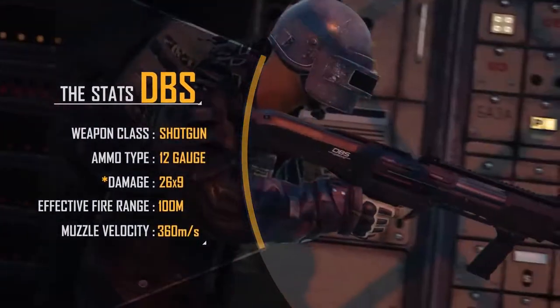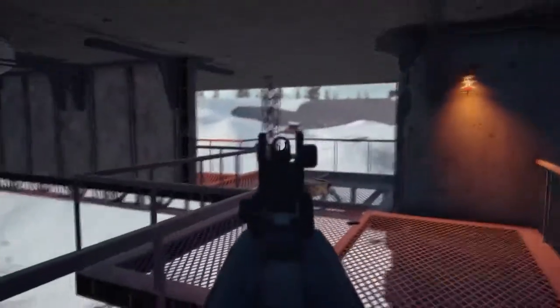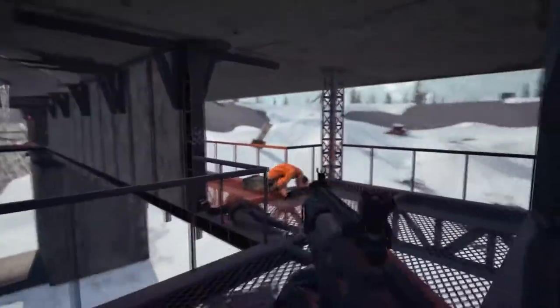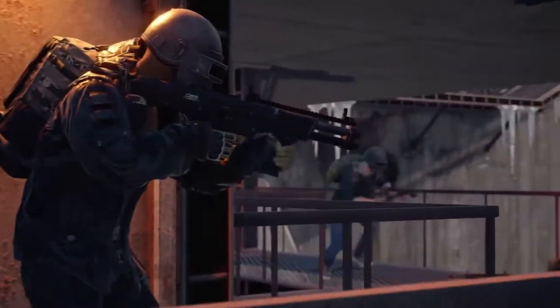This bullpup-style shotgun can hold up to 14 12-gauge rounds, giving it all the ammo it needs to melt the armor off your enemies and feed bursts of damage. The double-barreled pump-action will burn through rounds quickly, so make sure you prepare for its long reload time.